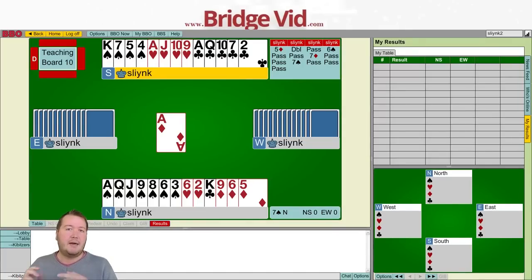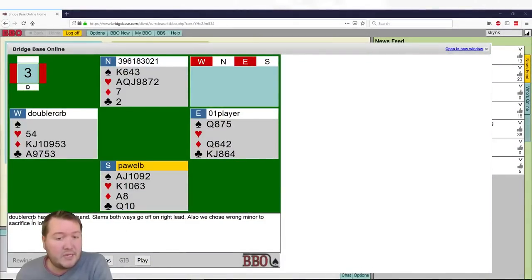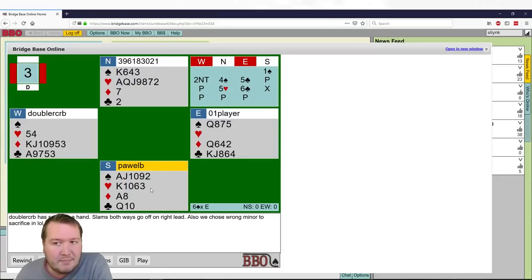I also had a viewer submitted hand, so let's have a quick look at that. This hand was sent in by DoubleCRB, who basically said slams both ways go off on the right lead, and they chose the wrong minor to sacrifice in. The auction went one spade, two no trumps for the minors, four spades to play, five clubs, pass, pass, five hearts, six clubs, double, all pass.